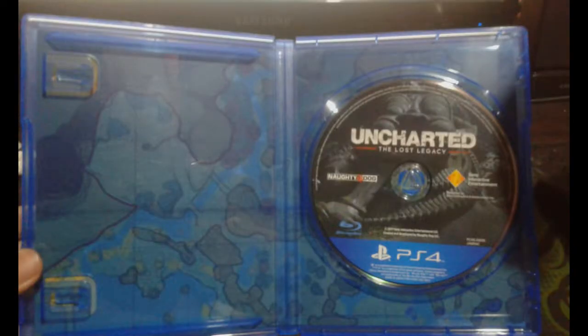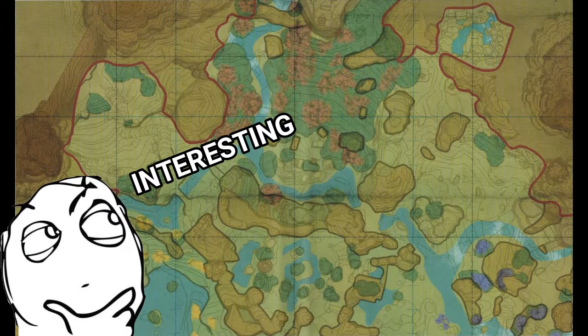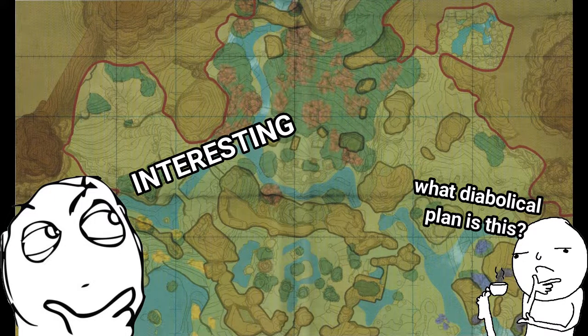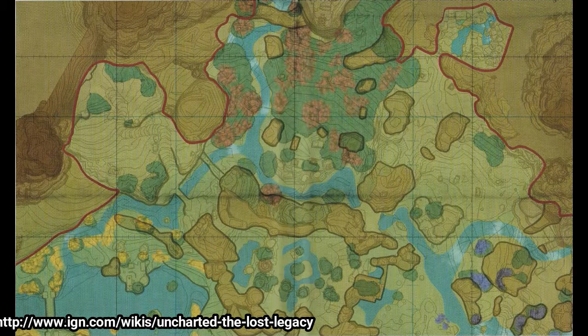Behind the game cover of Uncharted Lost Legacy is a map. What is this map? Does it have something to do with the game? According to different sources on the internet, this map can be used in-game.